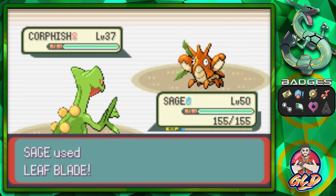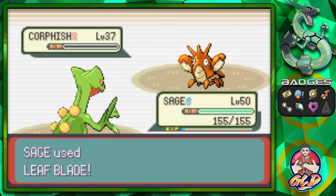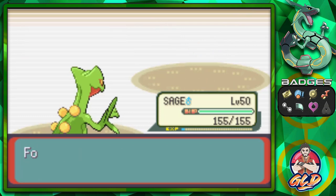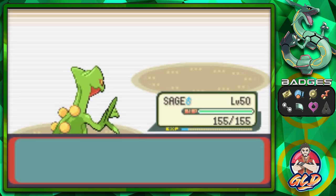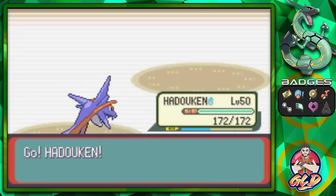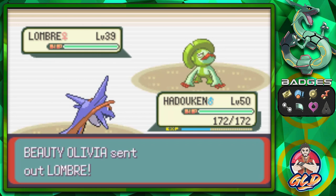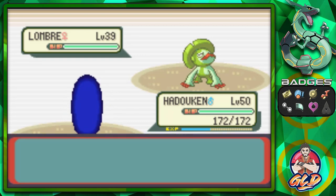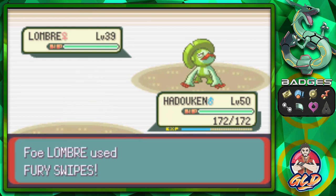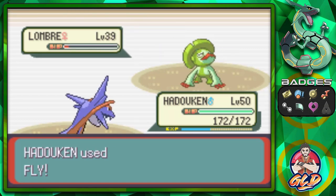It is way too late into the game where you can actually get yourself a Corphish. Once you evolve it into a Crawdaunt, I don't know - it is what it is. I have my opinions about that Pokemon. Corphish doesn't really do it for me because it is both Dark and Water type - very defensive, very slow. Just not my cup of tea. So here we go with the Lombre - let's go with Fly Attack. Lombre defeated.